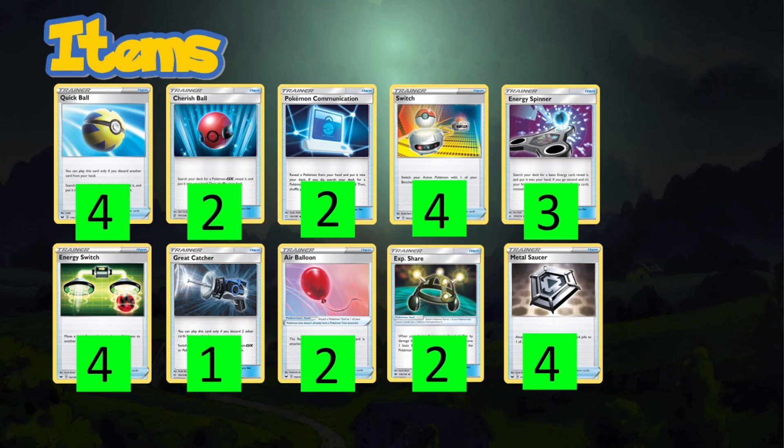Three Energy Spinners let us search for Metal and Water energy quickly. Four Energy Switches so we can get Altered Creation off as fast as possible — ideally turn one or two going second. Great Catcher gives us flexibility to use our draw supporter and still gust up a Dedenne or something on the bench.